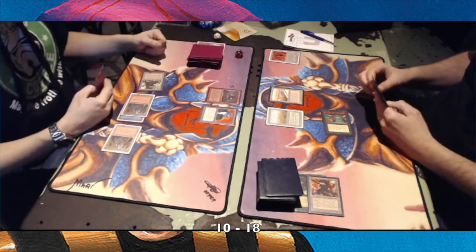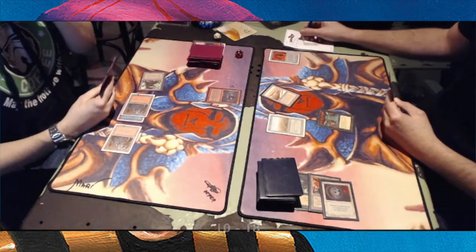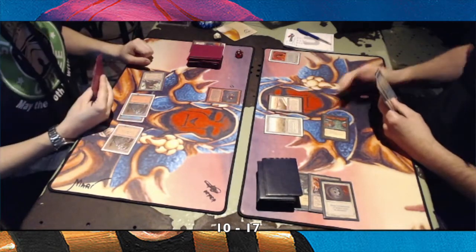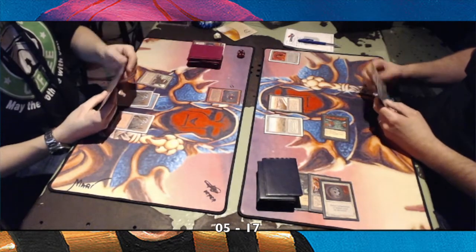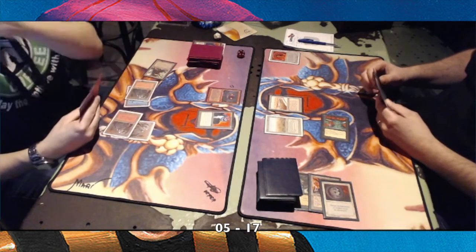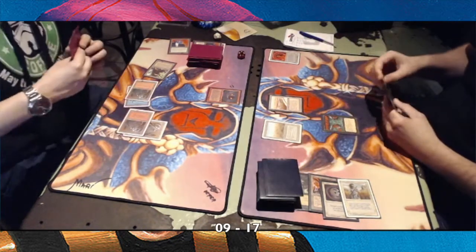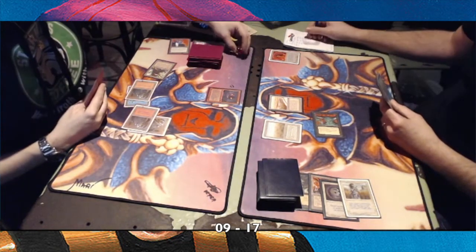There's a Su-Chi, so possibly a double block for Sonder — but no, there's a Disenchant. That's just brutal. When you're playing with White you have so many answers to artifact creatures. There's the Juzam Djinn attacking again. Sonder's down to five life. It feels like we haven't even started the second game and it's already over. There's a Swords, so at least Sonder gets some breathing space, going up to nine. The Juzam attacks, he takes the hit and goes down to four.